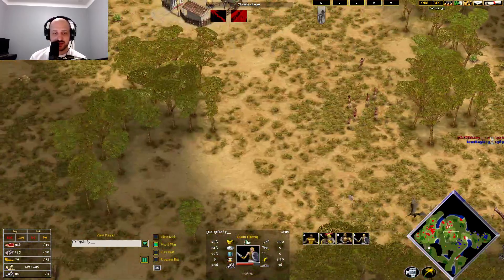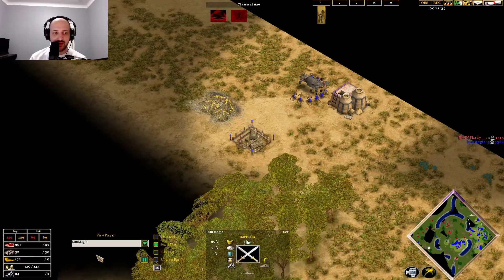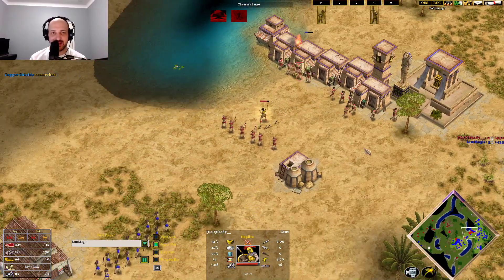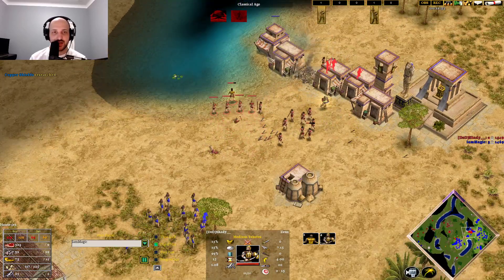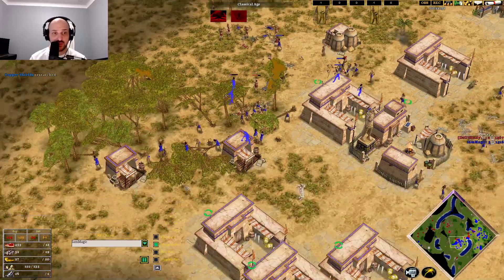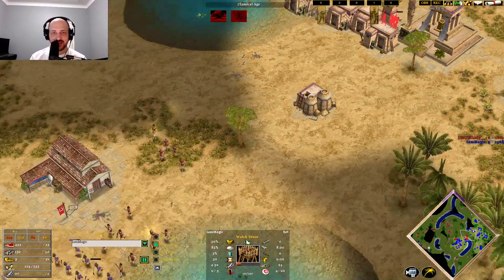Skadi's attack did some damage but not that much, honestly. Just Slingers getting built now by Magic as he looks to get to the next age. A lot of Hoplites alive trying to bash through. Slingers come over and snipe some Toxotes — nice micro from Magic to not overkill, picking off two instead of one. Villagers get pushed off this food as well. Hoplites take down this watchtower as Slingers get picked off.